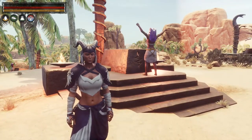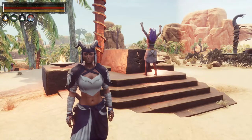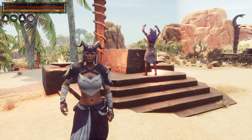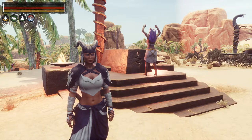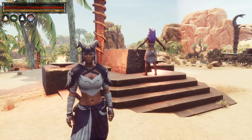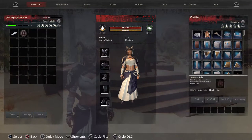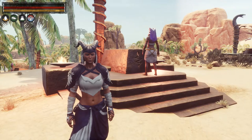There are four different ways that you can get religion. The first way is by choosing it when you set up your character — you will have an option to choose one of the religions. When you do that, you automatically will have your first altar in your crafting inventory and it won't cost you anything.